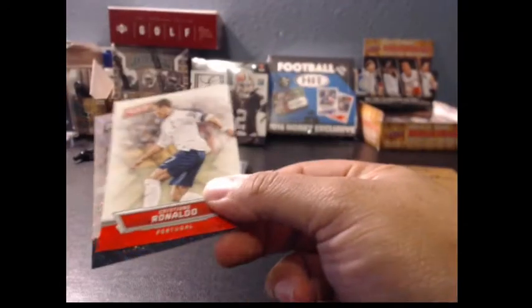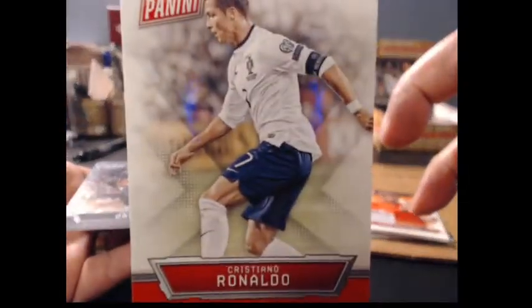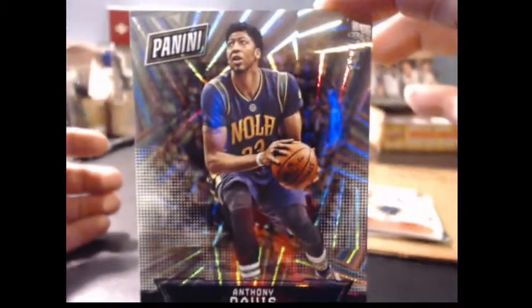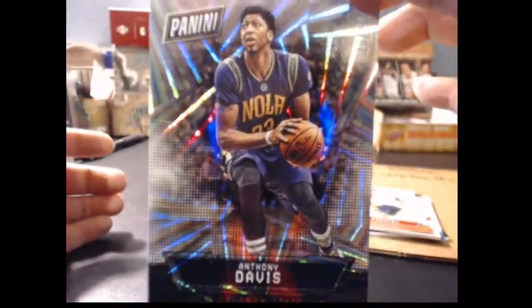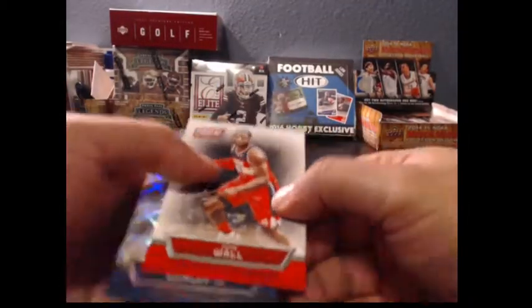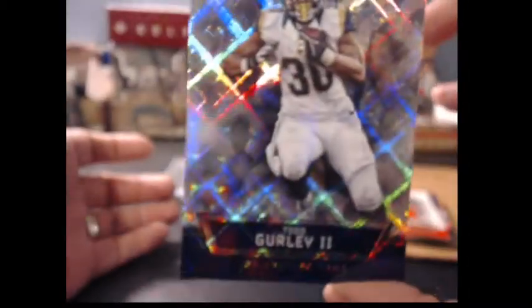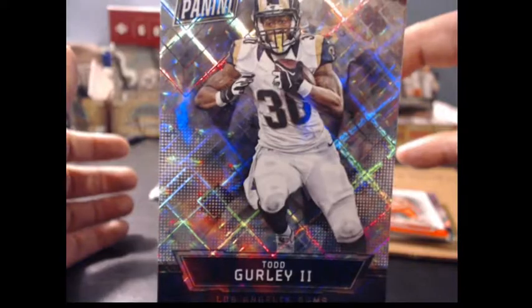We're going to bring back the silvers, don't worry. We're getting short prints left and right, cracked ice in almost every pack. We got Ronaldo, then Anthony Davis Prism numbered to 99. Pack 6: Mariota popping out, Shaq numbered to 10, Gurley, John Wall, and the Gurley Prism numbered to 49 as well — these packs are just delivering constantly. Todd Gurley the second, nice little LA Rams action.